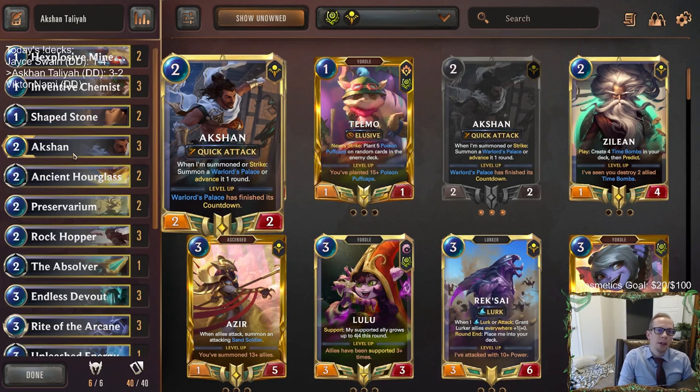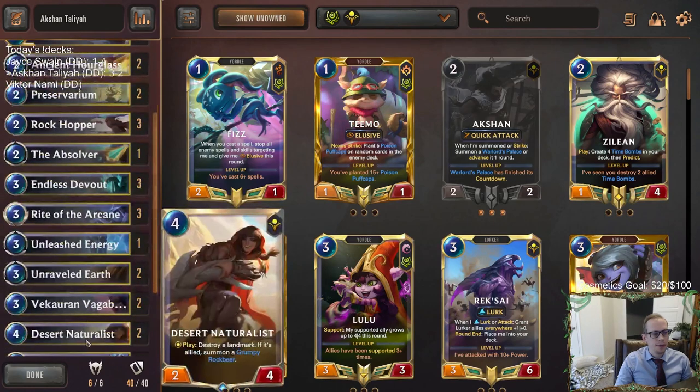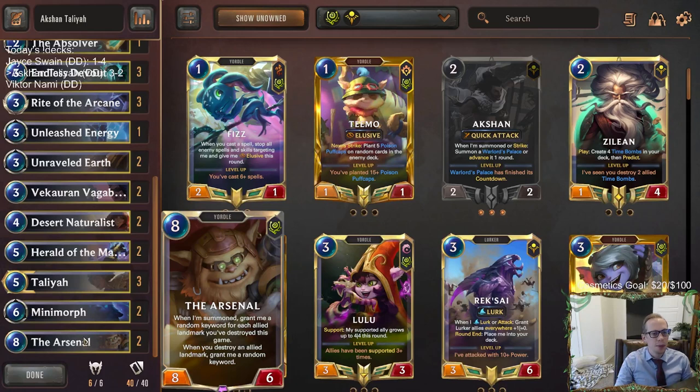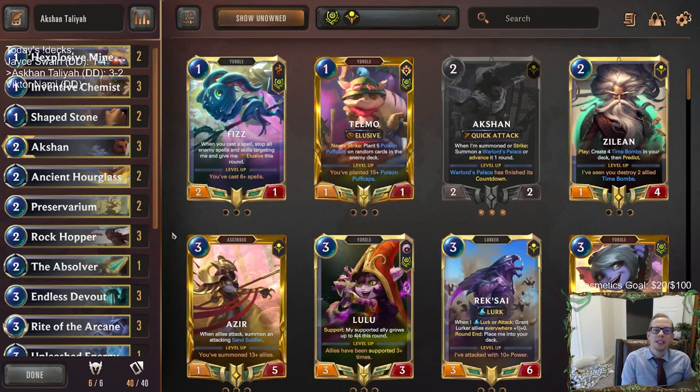Yeah, I think it looked pretty good. Aggressive hand from our opponent and I didn't mulligan enough. He started out playing three of Arsenal, because Arsenal's pretty bad early, but it will win the games by itself - it is ridiculous. A lot of those games we were winning were because of the Arsenal - it's just the card that wins. Anyway, that's going to be it for Action Talia. Those of you watching later on YouTube, hit that like button, and as always leave those comments and let me know what you think of the deck, and if you tried it yourself, how did it go? If you have any ideas for improving, or questions about the metagame or Path of Champions, let me know in the comment section. Thank you so much for watching, and I'll see you for the next one.